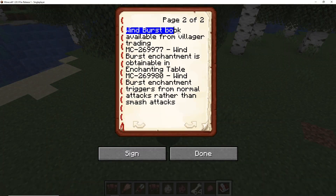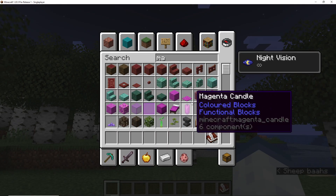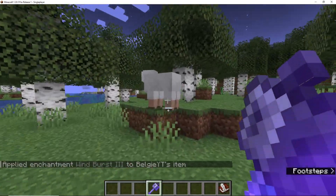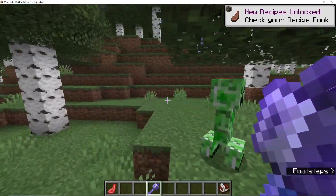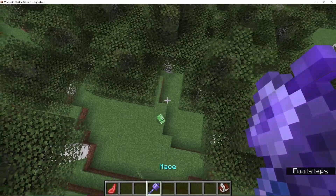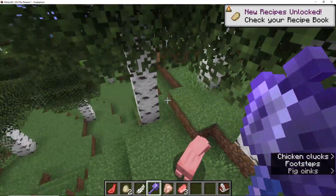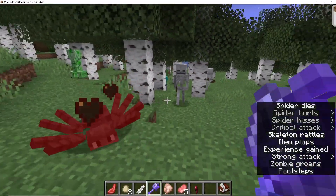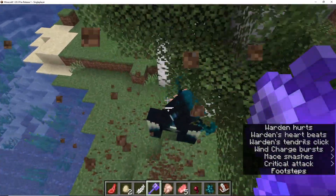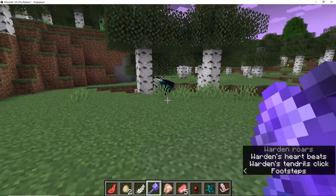They've also fixed some bugs with the windburst enchantment being available from villager trading and from the enchantment table. And it seems like they've made a big change to the windburst enchantment as well. If you now punch a mob, you won't get shot up into the air - windburst is only triggered from a smash attack, where the particles show. So if we try and hit a creeper from above five blocks, then we get the windburst. They have hugely nerfed this enchantment. I'm kind of disappointed, but it does make it not as overpowered. Once you get that first bounce, you can continuously bounce, but you have to fall at least five or more blocks first.